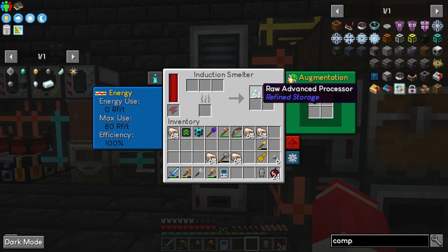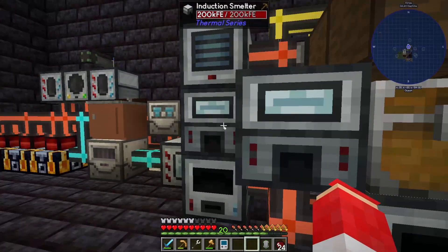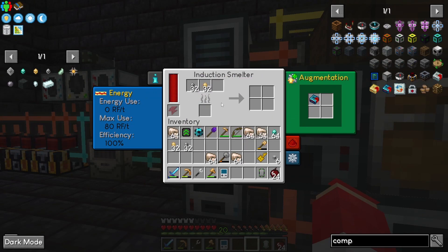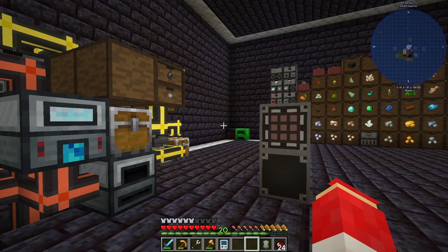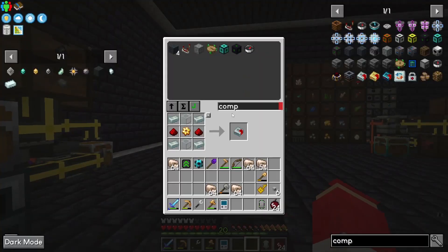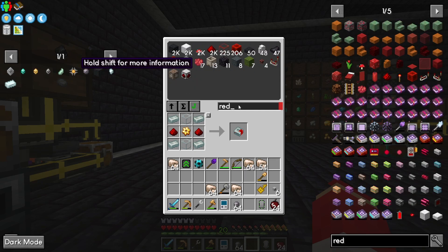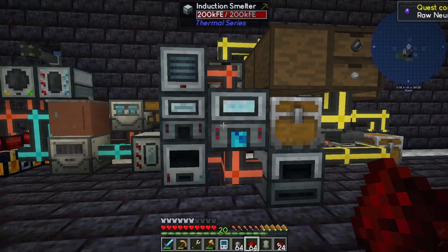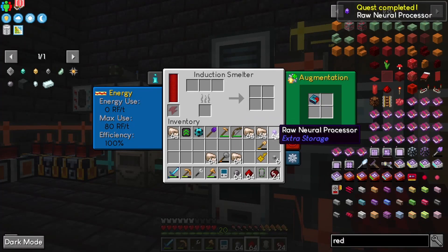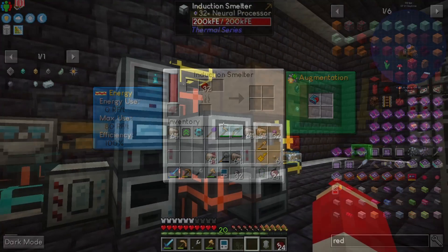Let's grab our processors. I was making up some more iron also. Now if we take our processors I'm going to split them between the two so we get it done a little bit quicker. We should have our other third processor that I didn't even know existed — we'll have a stack of that. Then we can grab the silicone and redstone. There we go — once those are done we'll slap this in there. We'll just split this, run it in two so it goes a little quicker.